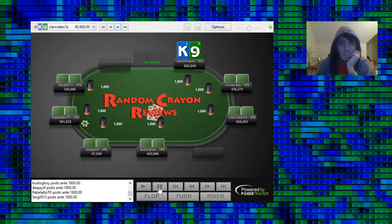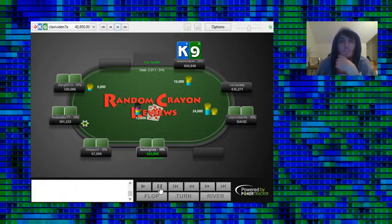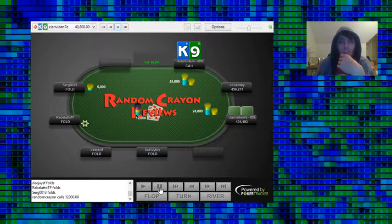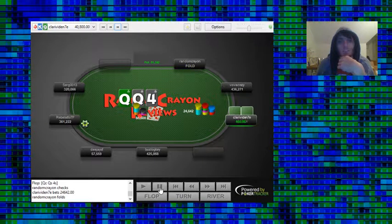King-9 offsuit in the BB facing a min raise from UTG+1. We defend, get a Queen-Queen-4 two-spade board, they c-bet, and we easily fold.